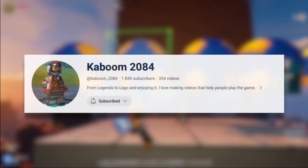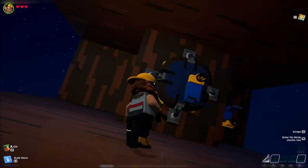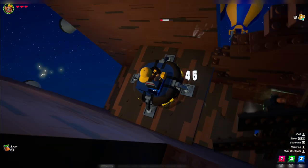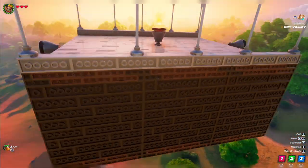This technique was originally found by Kaboom 2084. Be careful using this vehicle, though — it can be very buggy. But when it does work, you will be flying across the map faster than anything else.